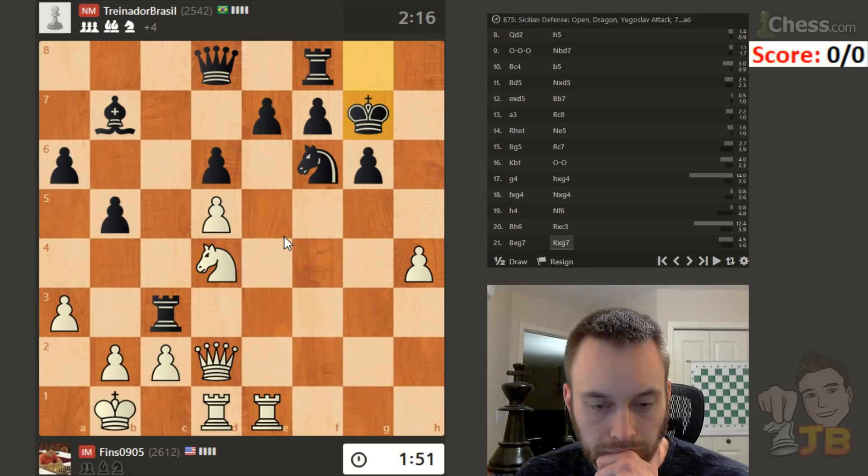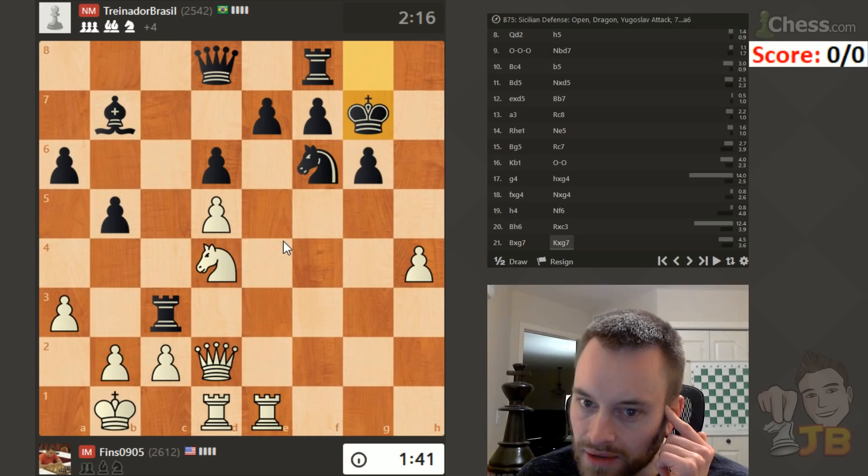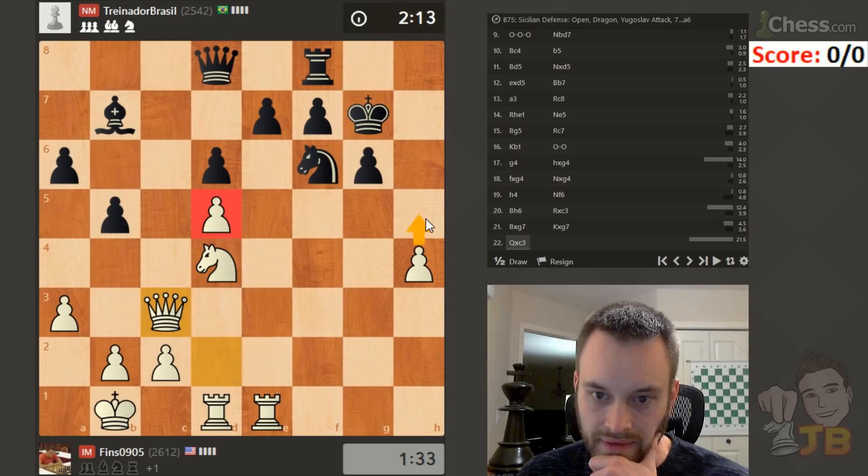Do I take or knight f5? Knight f5 — black probably can ignore it, I don't know actually. Knight f5, take, queen g5, king h8, rook g1, rook g8, queen h6, knight h7 — black seems to be holding there. Let's just play the practical move, and if bishop takes d5 I think I'll play h5. Okay, he goes there but that leaves this hanging — do I want to take that?